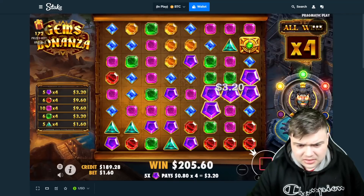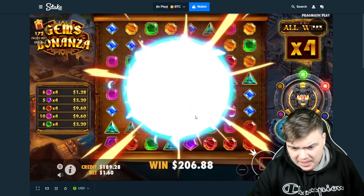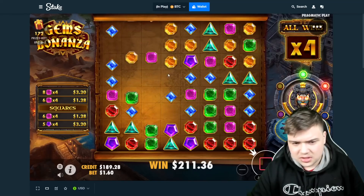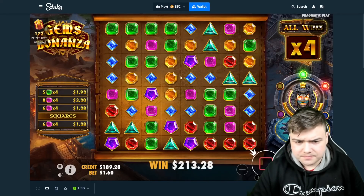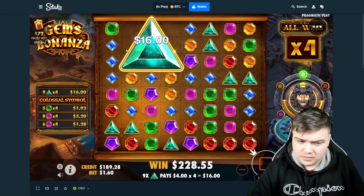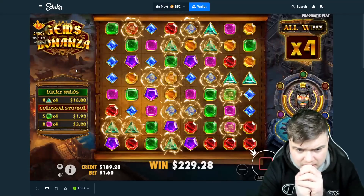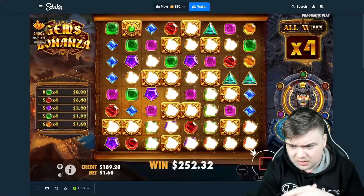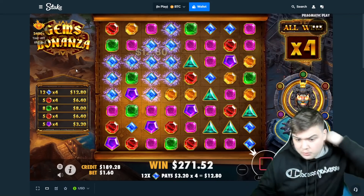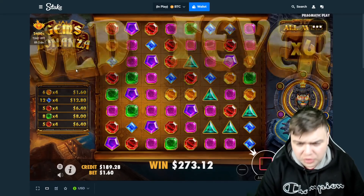Not that good, I thought it was better. Pinks, blues — didn't come that much. Colossal please, just a huge one. 5x4, 3x3 okay. Lucky — come on, I've seen it before, please just get me in.